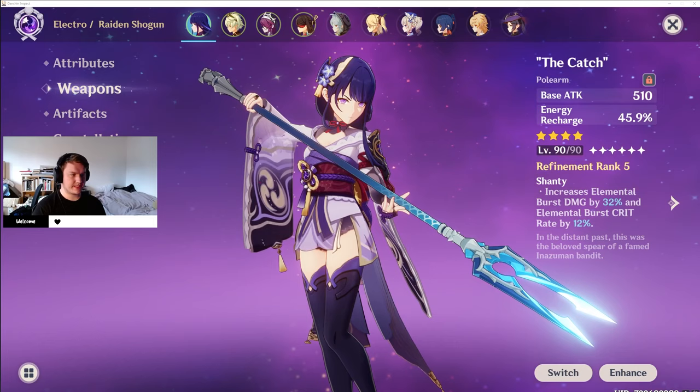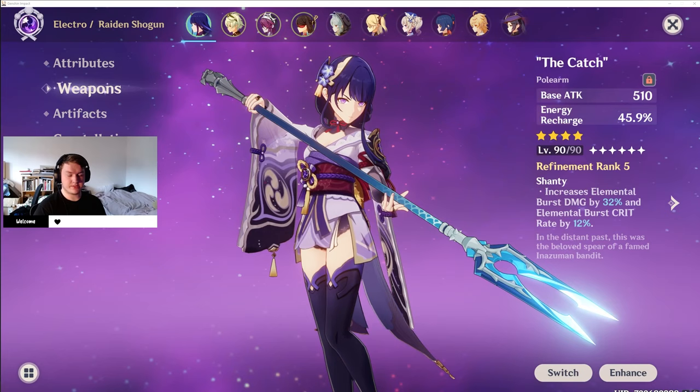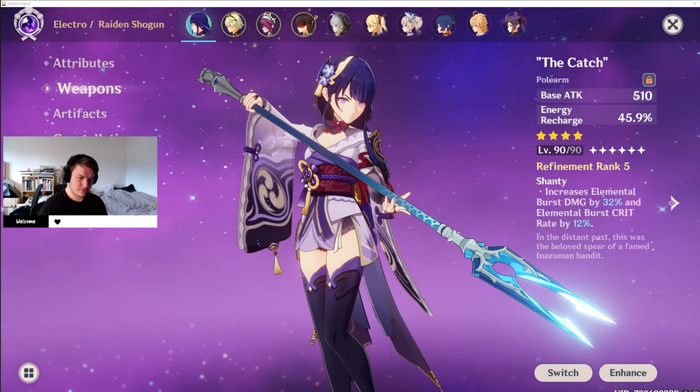Hello, my name is Sparky and today I was going to show you how to get the catch. As I'm sure many of you are aware, recently Baal came into the game. I know I'm a bit late to this, but Baal came into the game about 10 or 11 days ago. I was able to get her on the first day of her release, which was really cool. Didn't have to spend that many wishes on her. But they also released the catch, the weapon, not long after or when she came out.